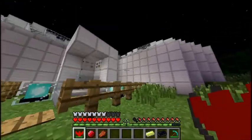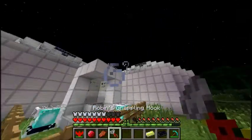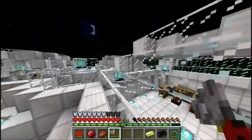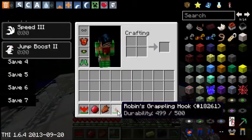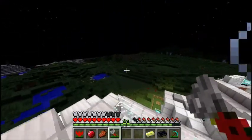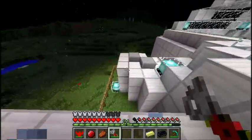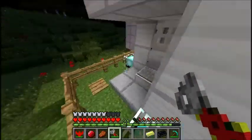The grappling hook is fairly straightforward. Same as the Batman one — five hundred durability, so it is pretty sturdy. That's Robin's set, I suppose.